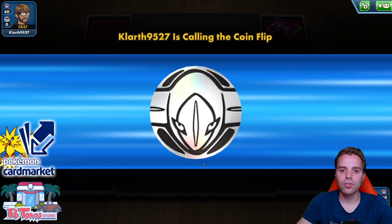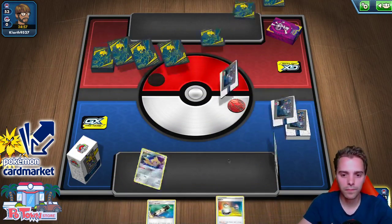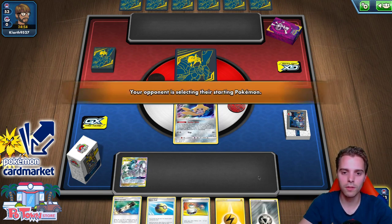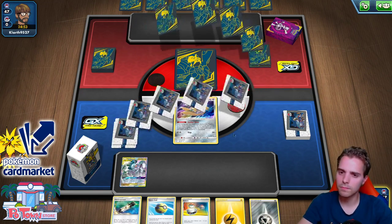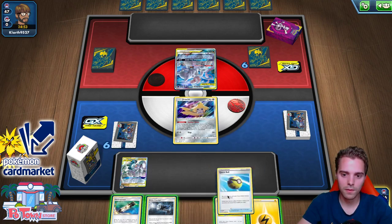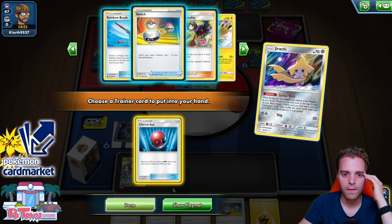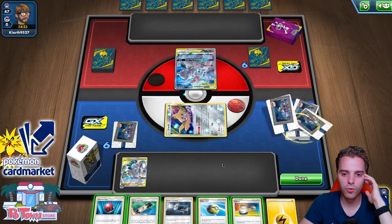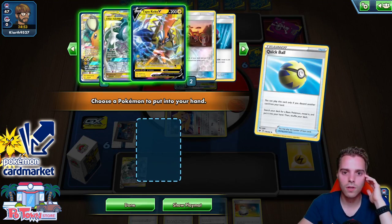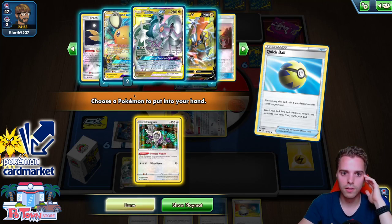We're going to play one more game with this list. I think Tapu Koko is pretty underrated — it works pretty well, especially against one-prize decks if you use Zapdos with Vitality Band to hit 120, the magical number. You always have to be afraid of Beastbringer though. It's Psychic and Darkness — hello Dragapult! We won the coin flip and go first against Dragapult. ADP instantly, attachment of the turn. It's Mewtwo — just an attachment over here. Tapu Koko Prism Star is prized, so we'll need to play a little more aggressively.